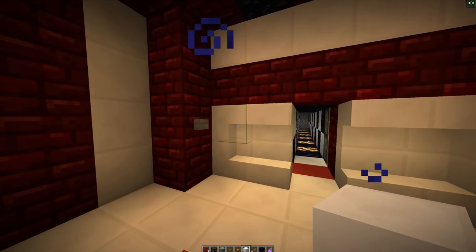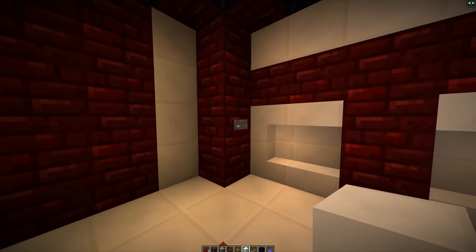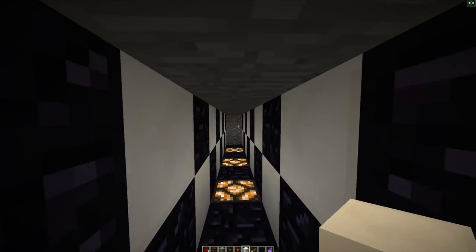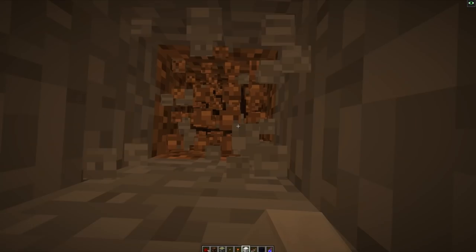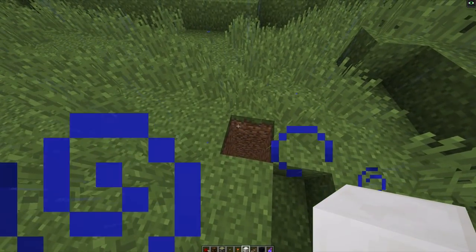Hit that button — closes, then opens up and lights turn on. There we go. The final thing is super simple: you just need to dig a hole straight up until you get to the surface.